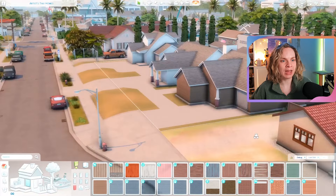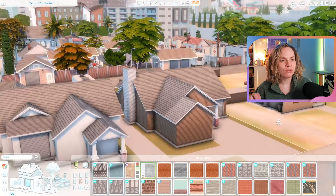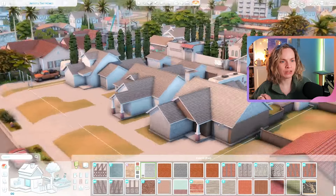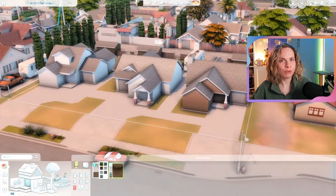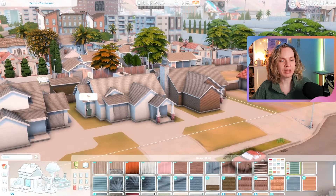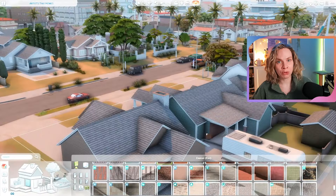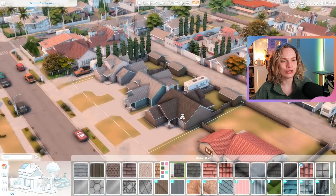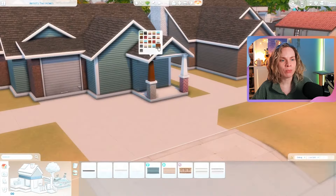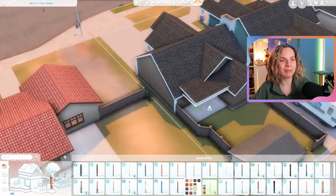I uploaded an unfurnished version to the gallery as well. There's a version with all three houses furnished and a version with just the landscaping and exterior done — dumpsters, parked cars, benches outside — but with the houses themselves just having the floor plans done and unfurnished. I built this on stream and people really wanted to furnish the houses themselves.